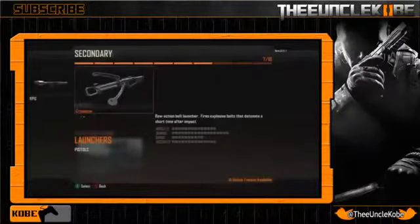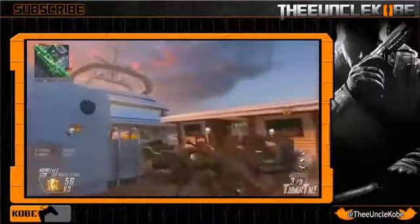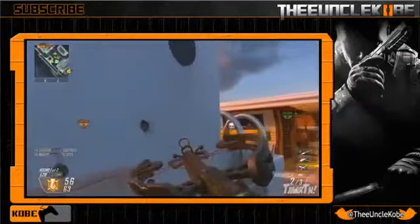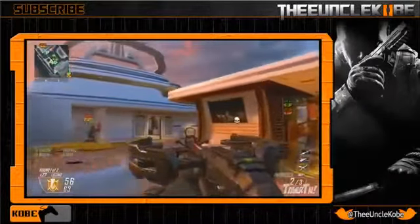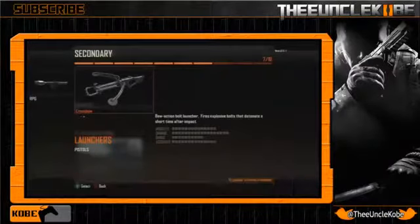Last but certainly not least is the new crossbow. Here's a clip from T Martin's video — I suggest you go check it out if you haven't, because this thing just looks so sweet. They did a fantastic job keeping it a crossbow but making it look more badass. As far as some of the details, it has a six round capacity now, which makes it actually more effective to use rather than just using it for fun.